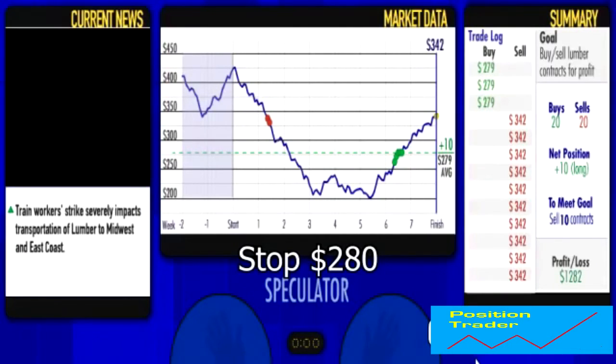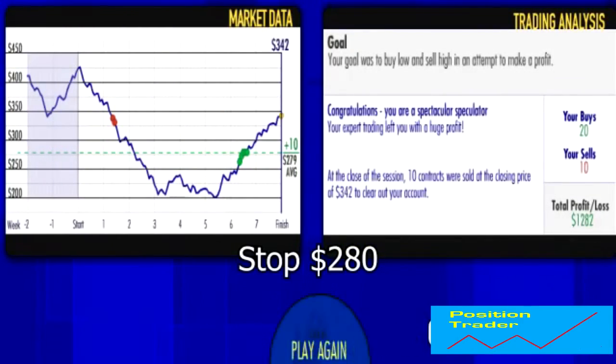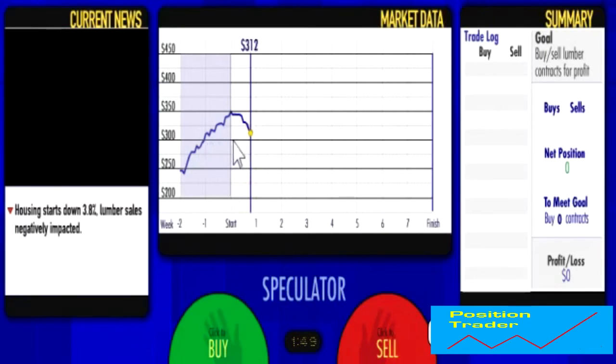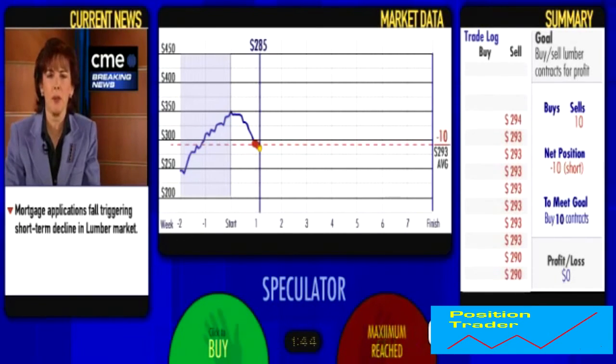We're going to play it one more time. I've played these three games in a row — I haven't selected the three best games — and it's a pretty foolproof technique. Third time, here we go. The price is between $350 and $250. It's made a two-weekly new low so we're going to sell. We've gone short here.